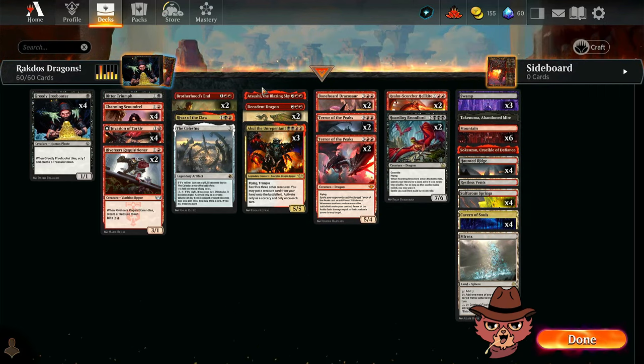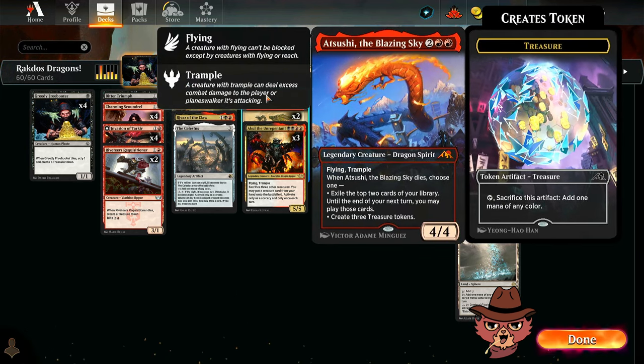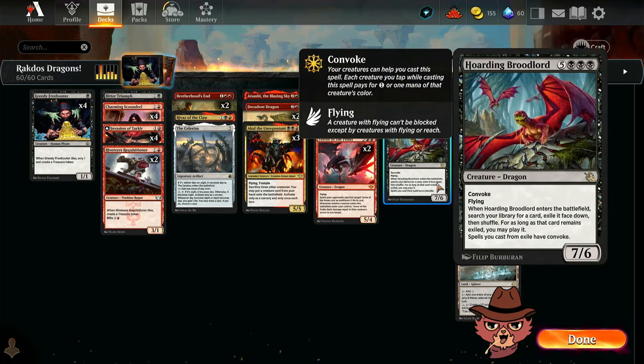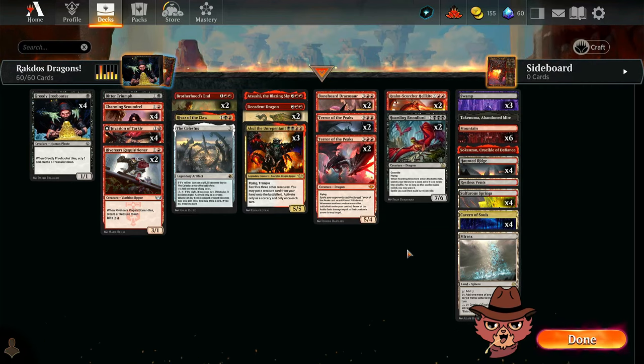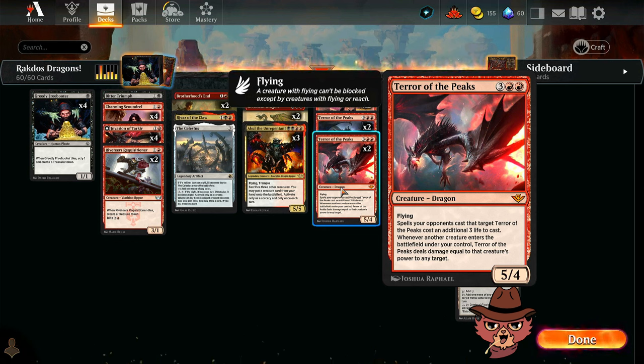Speaking of mana fixing, we also have Atsushi in here. If this dies, you create three treasure tokens, which is probably what you're most happy with. You also have that exile ability, which works with the Hoarding Broodlord if you have that on the board. I think it's going to be treasure more often than not, because being able to play two big things on the same turn could be huge — especially if you have Terror of the Peaks set up on the board.